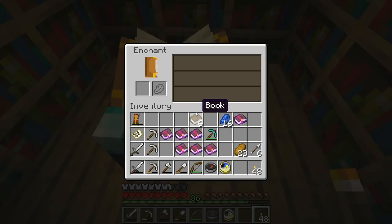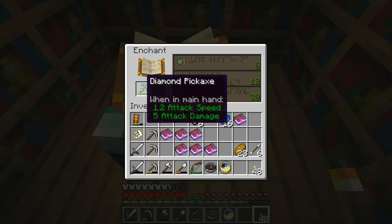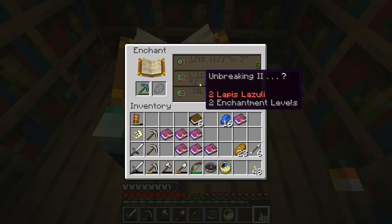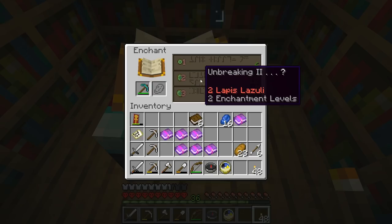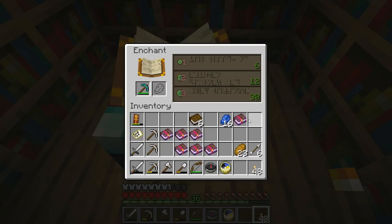What do I want though? That is the question. Do I want to give this Unbreaking 2? Unbreaking 2 is pretty good, and combined with Mending, this will make this pickaxe nearly indestructible. Unbreaking 2 will mean that whenever I use the pickaxe, there is a chance that it won't lose any durability. And that's pretty awesome. For things that I want to last forever, this pickaxe is probably a good call.